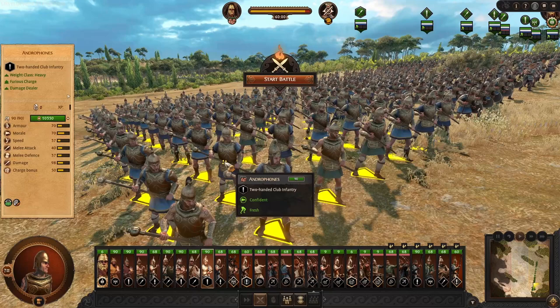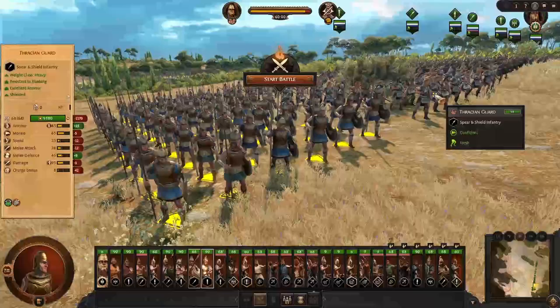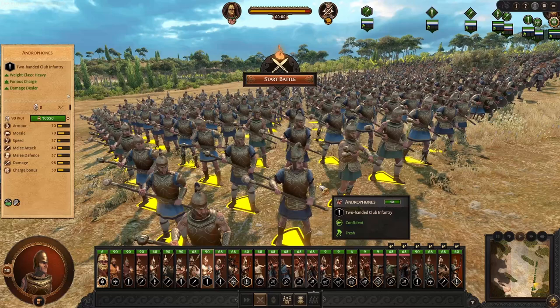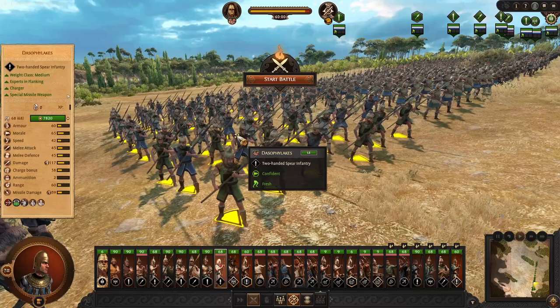Then we have the upgraded version of the Follower of Pan, technically — the Androphonoi. Another mace user. Similar damage output but much better armor, much better morale. Slightly slower at 37 versus 42, as the armor is weighing them down. They do have Furious Charge here, but no more Strider since the armor means they can't traverse land as though it's nothing. The theme is Furious Charge — apply those debuffs whether you're charging from the front or from the back.